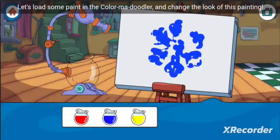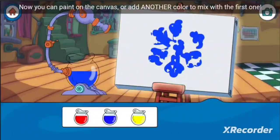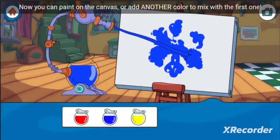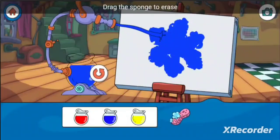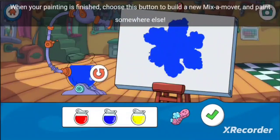Hey, let's load some paint in the color-ma-doodler and change the look of this painting. Drag a color into the jar. Now you can paint on the canvas, or add another color to mix with the first one. Choose this button to empty the jar and try a brand new color. Drag the sponge to erase. When your painting is finished, choose this button to build a new mix-a-mover and paint somewhere else.